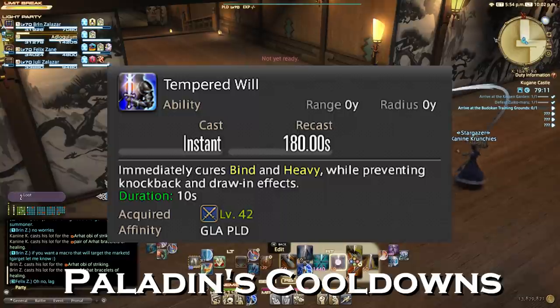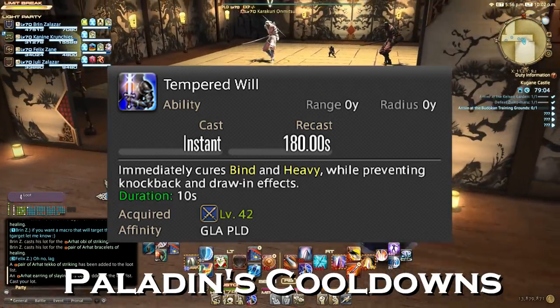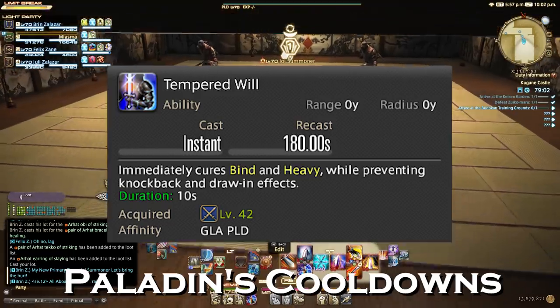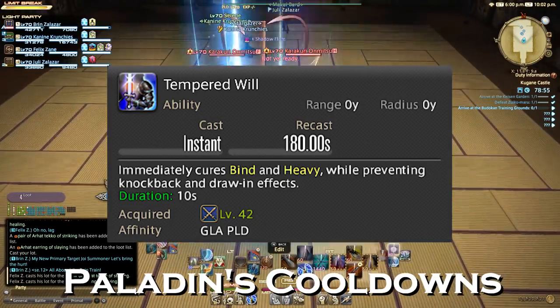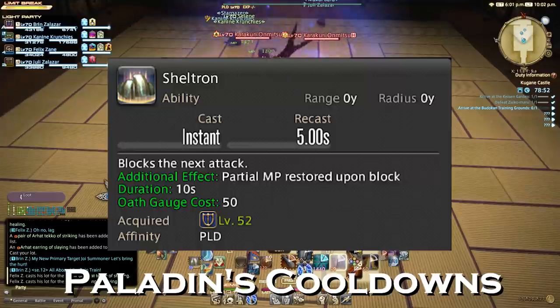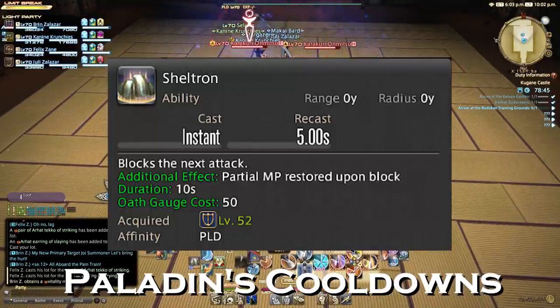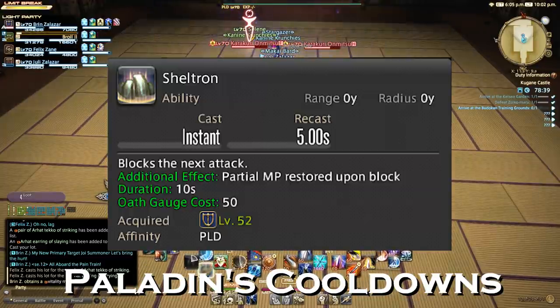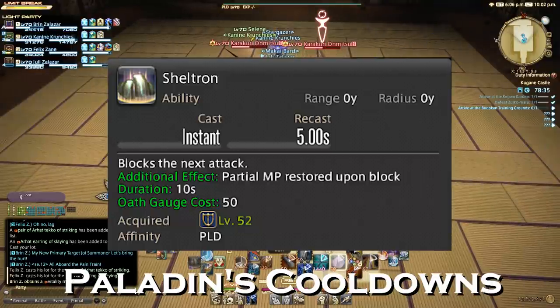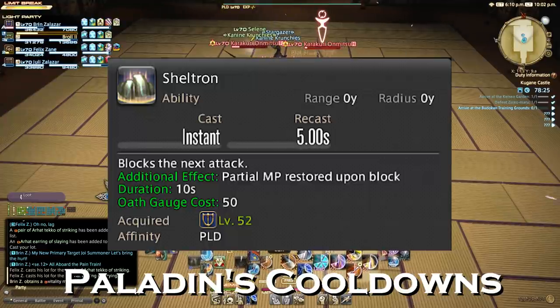Tempered Will is a two-fold ability: it cures blind and heavy effects on you, but it also prevents knockback and draw-in effects. This is really handy on any fight where you could find yourself falling off or getting knocked off, so keep that in mind. It's on a 180 second recast and is one of those abilities that can be easily forgotten about if not put into practice. Sheltron is a fantastic blocking ability — it's going to ensure that you block the next attack while at the same time restoring MP upon that block. It lasts for 10 seconds and uses 50 points of your Oath Gauge. Your Oath Gauge holds 100 points, so you can save it up and use this back-to-back, or just use it whenever it comes up. They will highlight Sheltron when it is usable, so it is tempting to use it — just keep in mind when it's the right time.